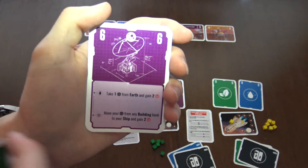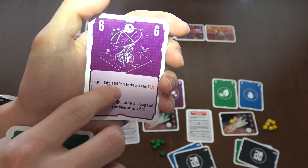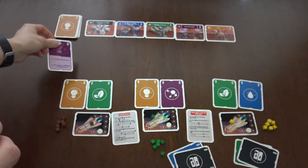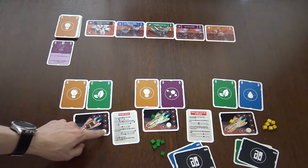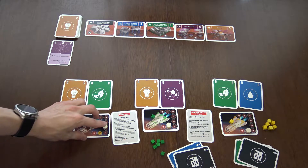For example, let's say here we have: take one human from Earth and gain two energy. I'm going to take this one from Earth to my ship and then gain two energy. And now I'm done, then it's the next player's turn.